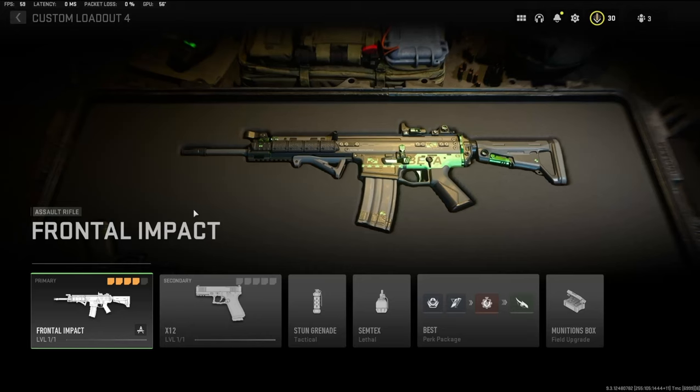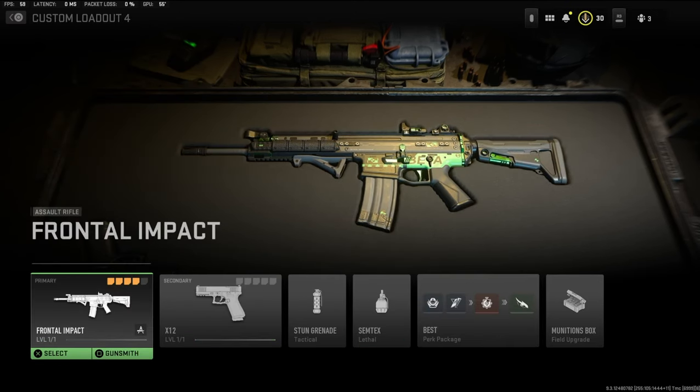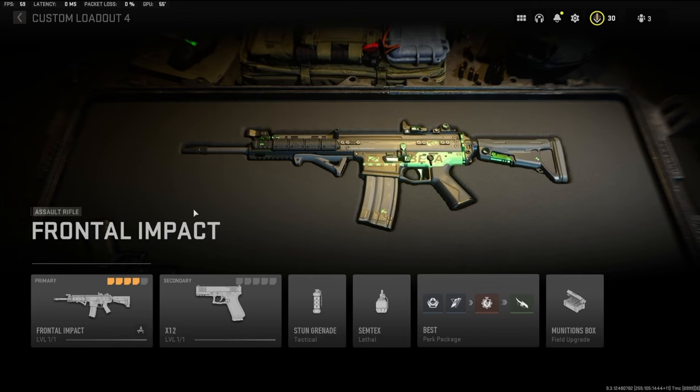Yo guys, it's Clay here back with another YouTube video. Today we're going to be checking out the Frontal Impact blueprint for the SCAR, aka the PAC-56. This assault rifle is crazy — it aims down sights so quick, it's like a submachine gun. I'll let the gameplay speak for itself.